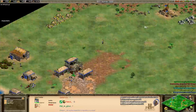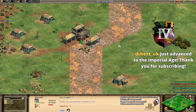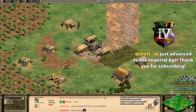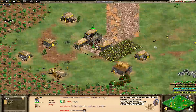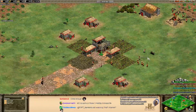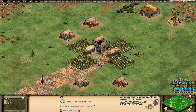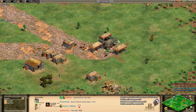Once the second boar is underneath the town center, start thinking about mixing in some farms. A common mistake new players make is putting way too many villagers on berries in the early game, as berries are actually kind of slow. It's worth noting that villagers gather food at slightly different rates from various sources — sheep are very efficient, berries and farms not so much, and villagers actually gather food faster from boars, making boars even more valuable.